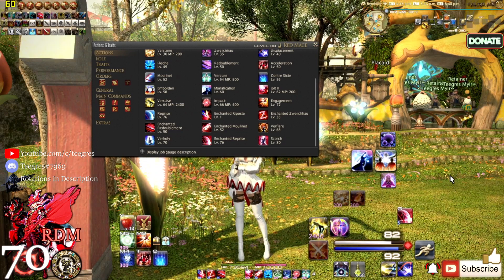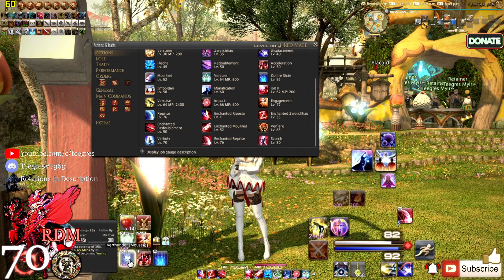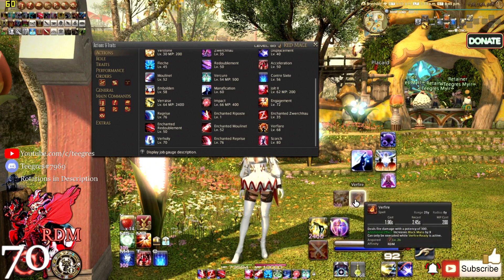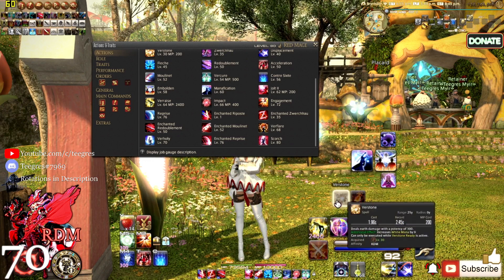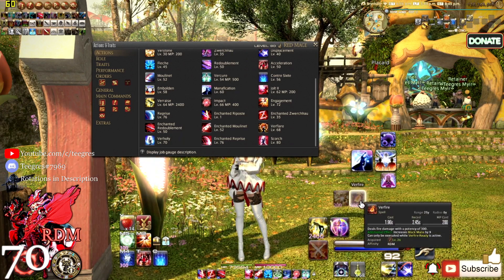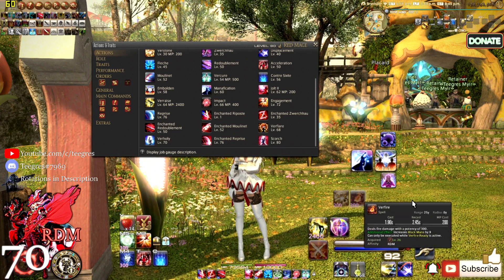For Red Mages there's a technique I call the 'double down': going from Verstone to Veraero or vice versa, or Verfire to Verthunder. I do this when I have double procs — when both Verstone and Verfire are procced simultaneously. Just make sure you do not overshoot the black and white mana. Toss Verstone into Veraero if Verfire Ready is up; if not, proceed as you would normally.